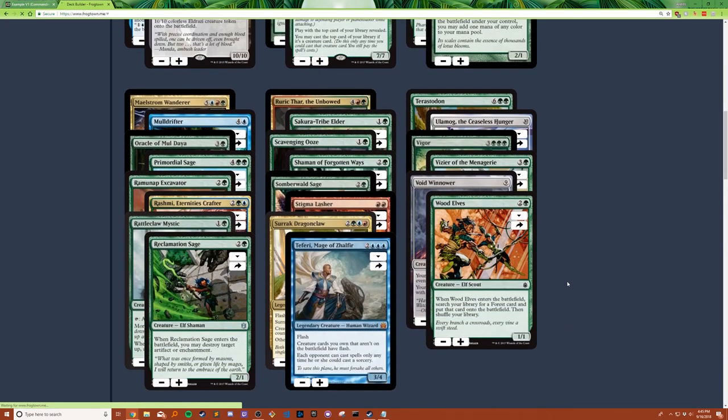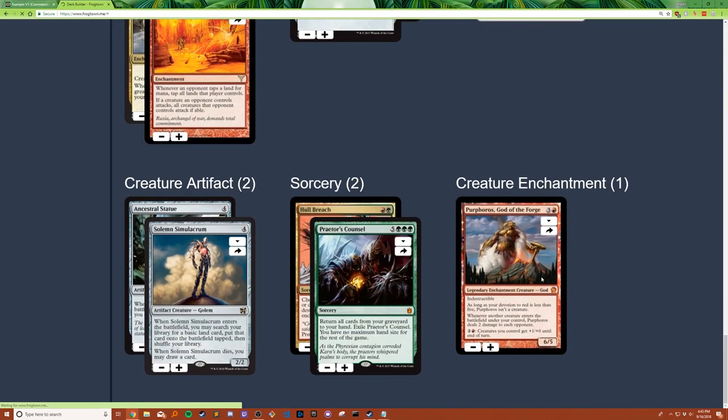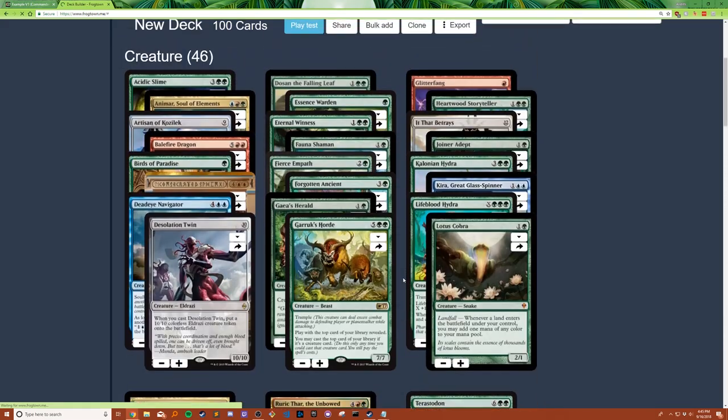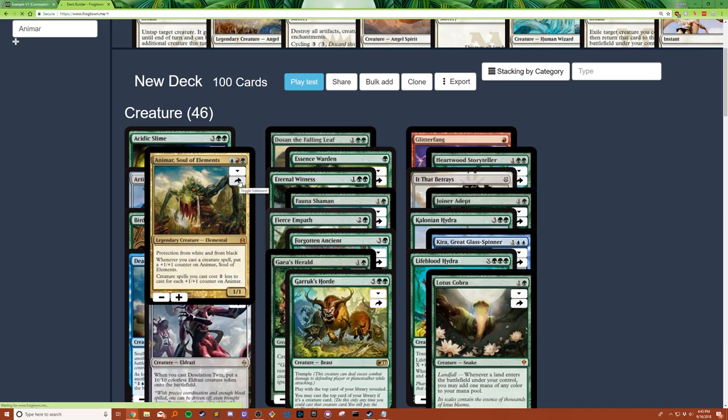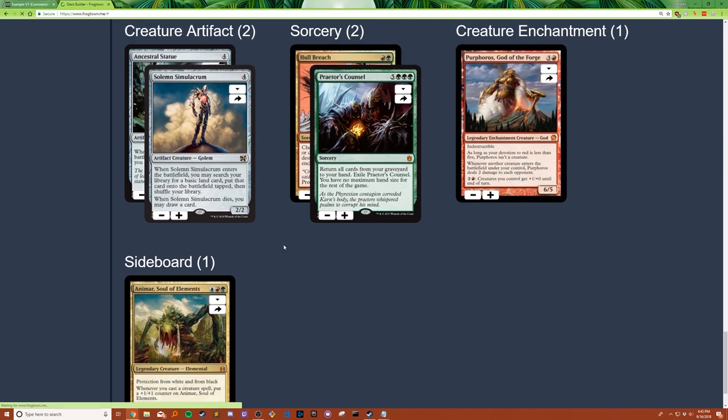If you want specific cards to show up off to the side or be separate — for EDH, I probably want that for my commander. So let's find my commander. Animar right here — simply click this button. It toggles it to the sideboard, and now it's on your sideboard. What's special about that is that it'll show up separately from your deck, on the side, so you can find it more easily.